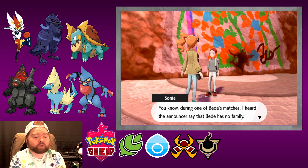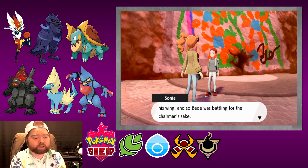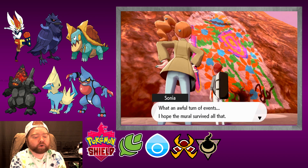During one of Bede's matches, I heard the announcers say that Bede has no family. Apparently it was Rose who took Bede under his wing, and so Bede was battling for the Chairman's sake. What an awful turn of events. I hope the mural survived all that.